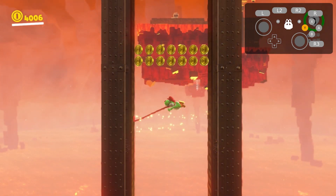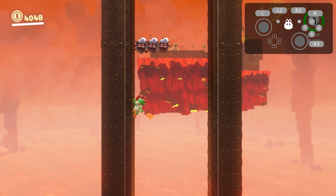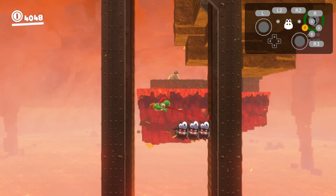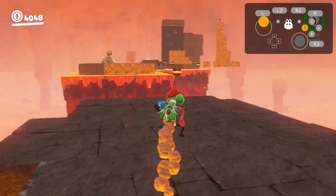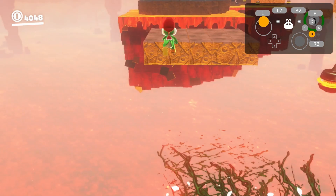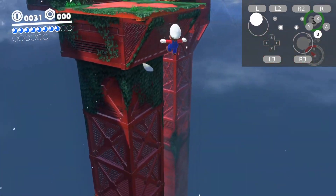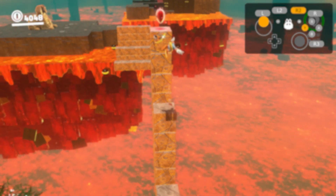Some of you guys might be aware of the skip towards the end of the Darker Side Dungeon, known as Glideon Skip. We covered it recently in our All Moons video, but what some of you might not know is that just before that, there is another skip that's just as obnoxious and just as swaggy looking. If you're familiar with the Flower Road Skip in Wood Kingdom, this strat is similar in the sense that we skip the Flower Road, but things are a bit crazier.